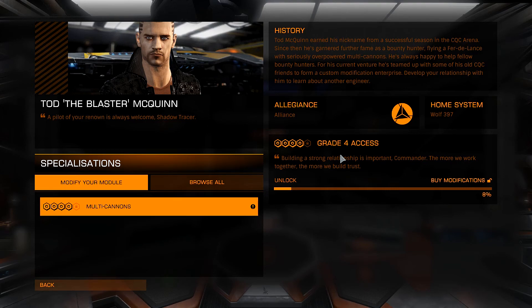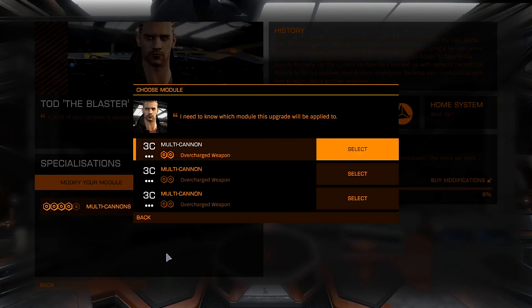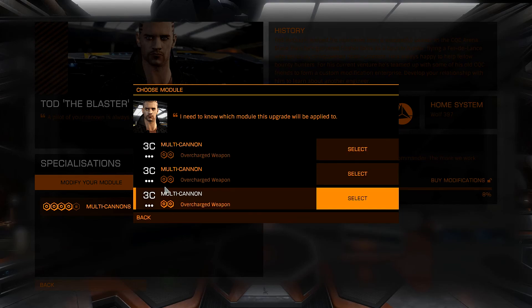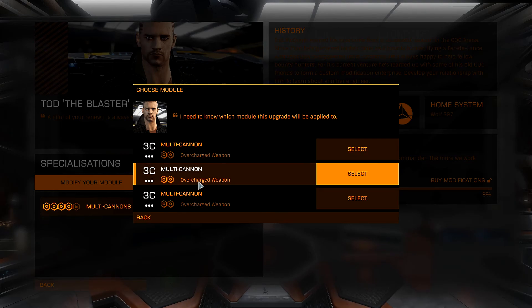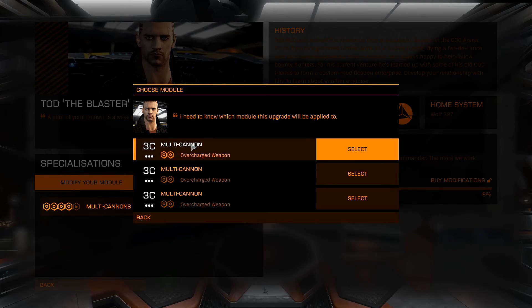I wish I had known that was going to work — I would have gotten materials for Grade 4 upgrades. But I've only got materials for Grade 3 right now. We're going to be doing three multi-cannon upgrades today. We've still got our Grade 2 Overcharged Weapon upgrades on each one of these, and we're just going to overwrite them. I don't need them for anything else.